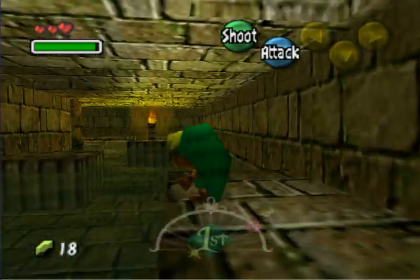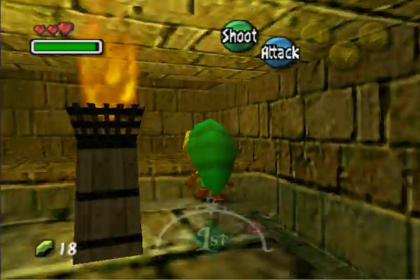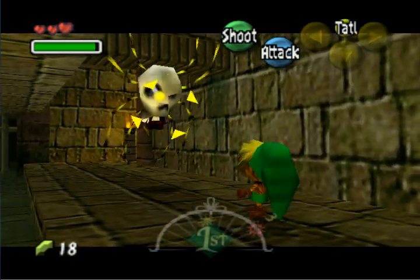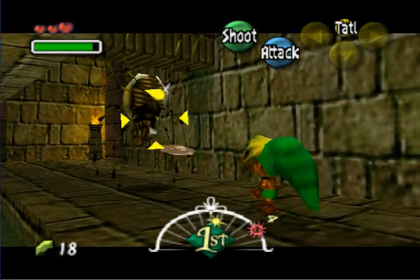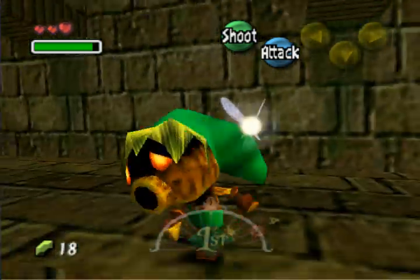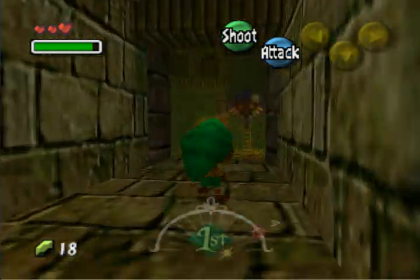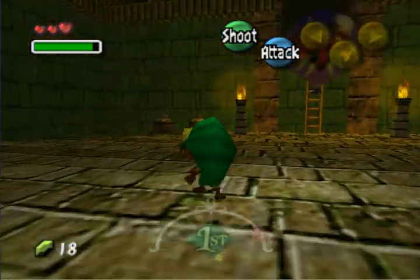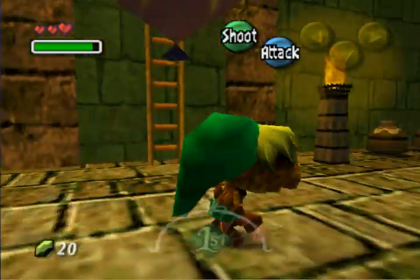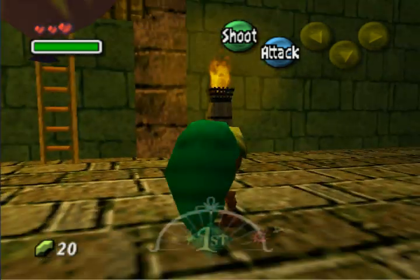As Deku Link you have to leap from platform to platform — you only have five leaps. Watch out for the spider; he'll come down. You have your bubble blaster, so blast him. You might get a rupee for your trouble — sometimes he'll drop five. These glass jars always produce rupees; these ones always produce magic jars. So you know where to go if you're short on both.